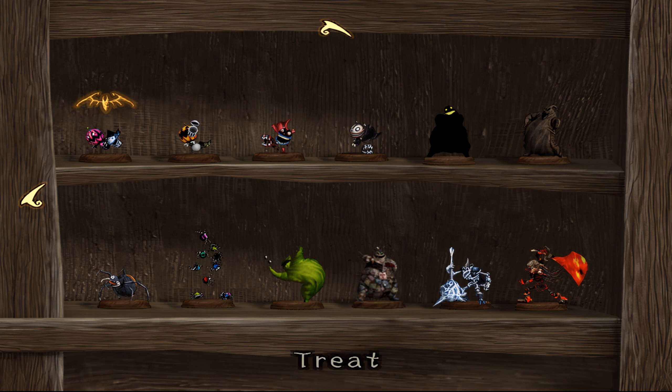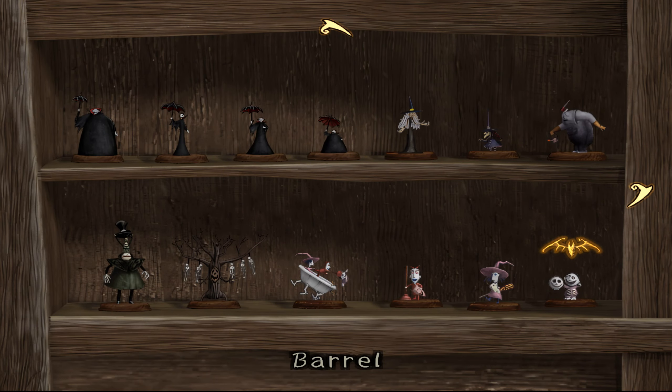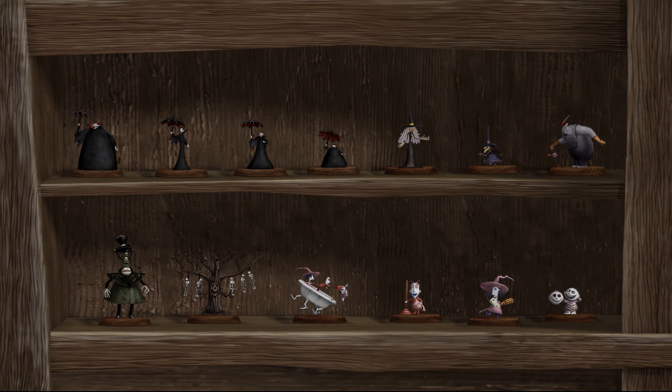We also have Trick, Sea Treat, different versions of Treat and Trick, Shadow Oogie, Oogie, Fire King, Ice King, Mega Oogie, Roulette Oogie, Baby Spiders, Super Spider, Barrel, Lock, and Shock. Lock, Shock, and Barrel don't even appear at the end of the game — they kind of just disappear from the story after throwing Jack into Oogie's secret stash. We also have Hagi Tree, Mr. Hides, Vampire Brothers One through Four, Tall Witch, Short Witch, and Behemoth.